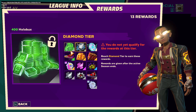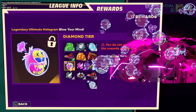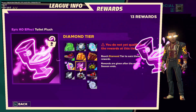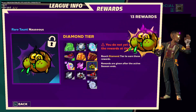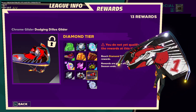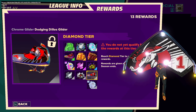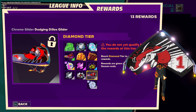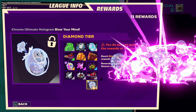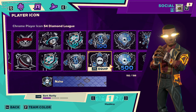Let's take a look at the new Season 7 Diamond rewards we'll see at the end of the season. In the devstream I wasn't really into any of them to be honest. There's the toilet KO effects — kind of whatever. The glider is like the Dodging Dillos armadillo mascot from Cushing Yard, the school's mascot. I just have no strong feelings on it — it's all kind of whatever to me.